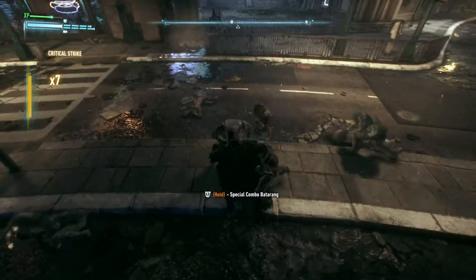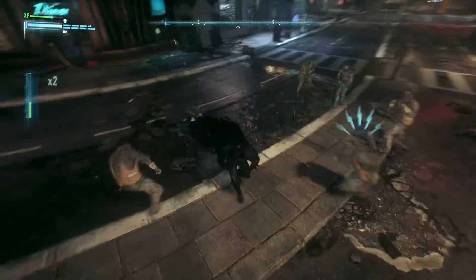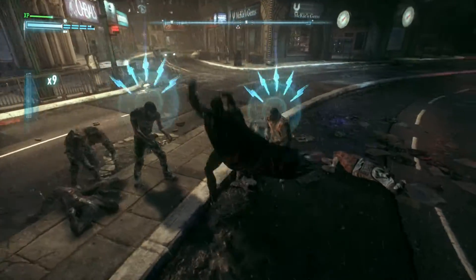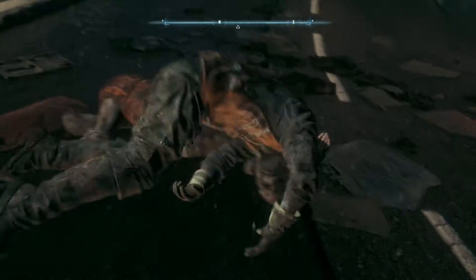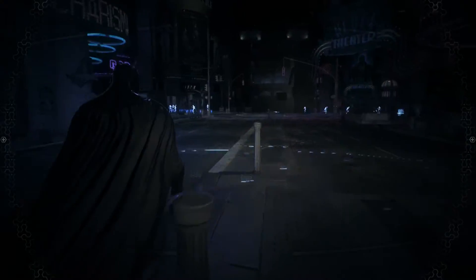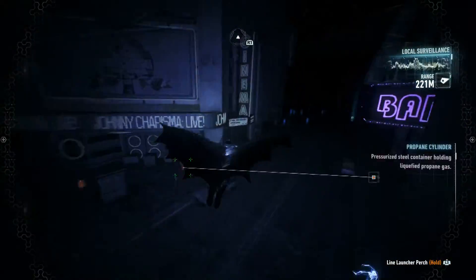I'm gonna rock this for you guys real quick just to show you my beastly skills. If you hold triangle and circle — that's different for Xbox, I'm playing on PlayStation 4 — you have your takedown moves. Square and triangle is your disarm move where you can break the enemy's weapons in half so they cannot pick them up again. All that stuff is back, it's better than ever. They just give you so much more to use at your disposal.